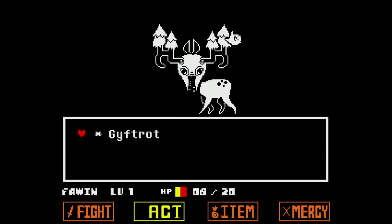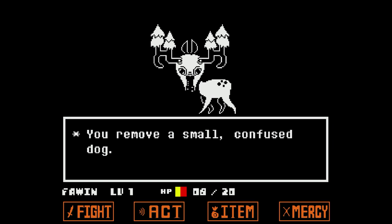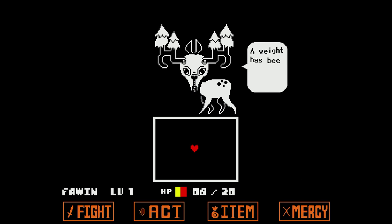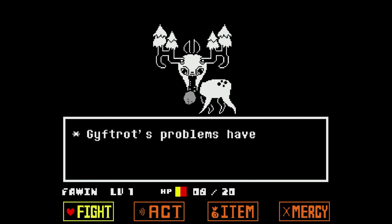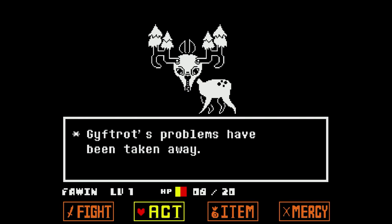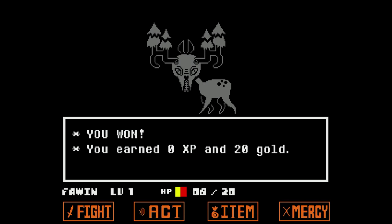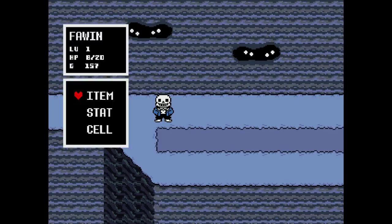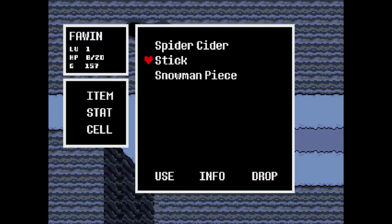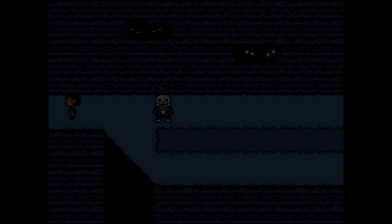We might need to use an item. Remove a small, confused dog. Weight has been lifted. I think that should be it. Problems have been taken away. You won! You earned zero XP and 20 gold! I'm getting rich. Come on, drink this. I need to.